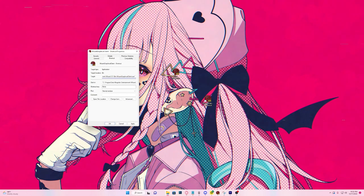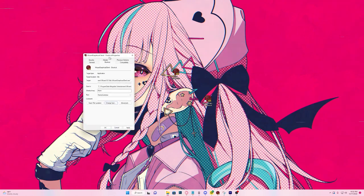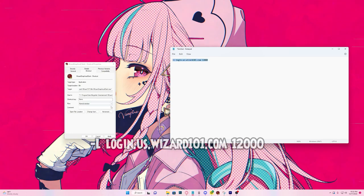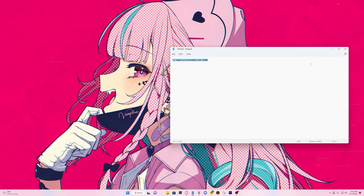From here it's pretty easy — you can even set a shortcut key, change the window style, or change the icon if you want. But what we're going to do is add this parameter: dash l, space, login dot us dot wizard101 dot com. Just make sure there's one space between the end of the Wizard 101 graphical client path from the bin folder and this parameter. Paste it in just like that, click 'Apply,' and click 'OK.'